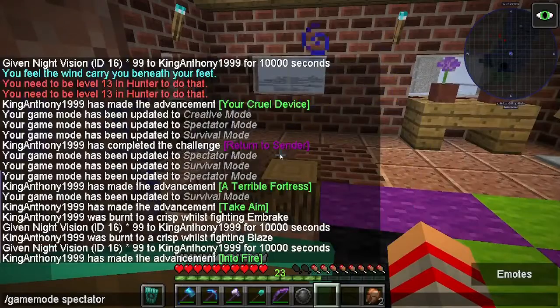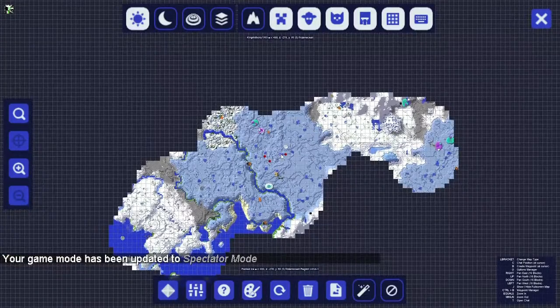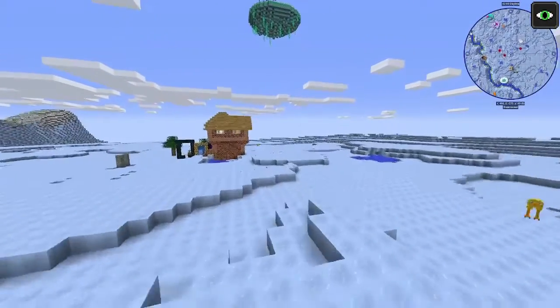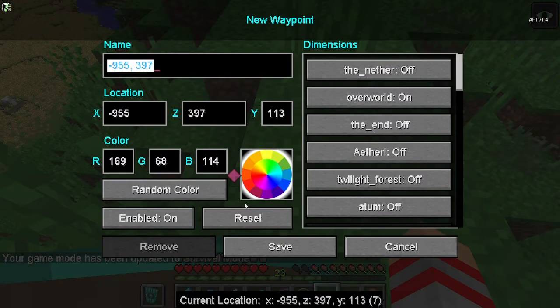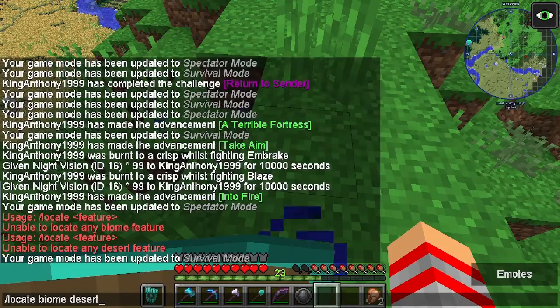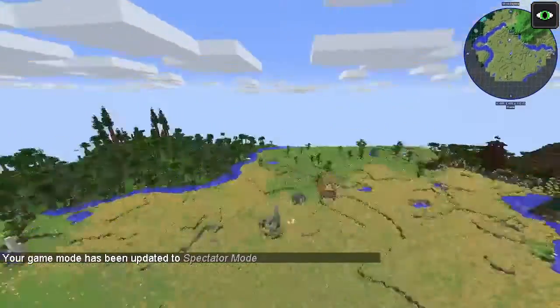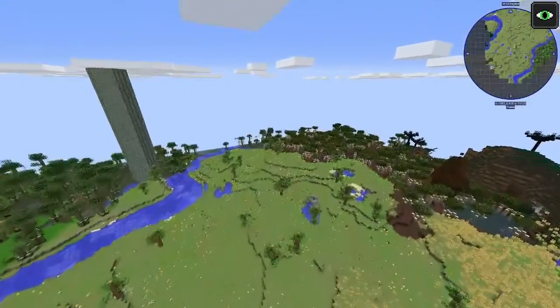We're going to cheat some more — don't worry. We had water, there was definitely water somewhere this way. Not a snow area — there we go. Back on mine. This is the first really non-snow area we've seen.